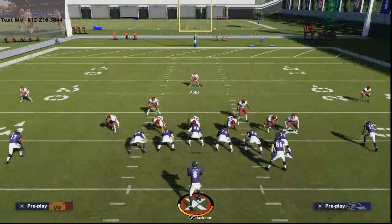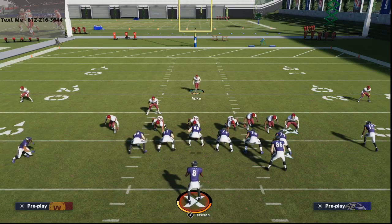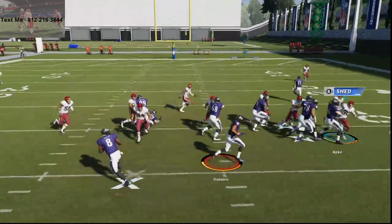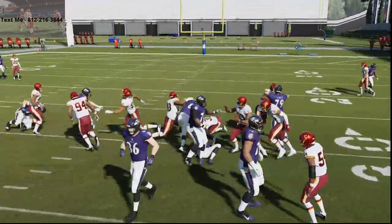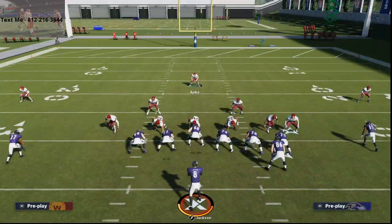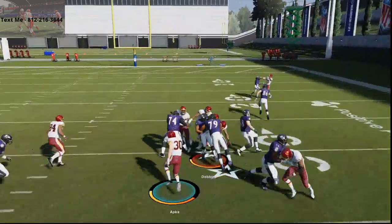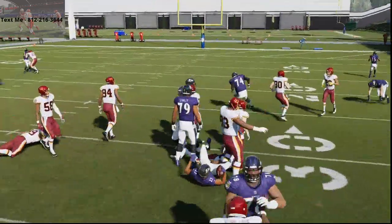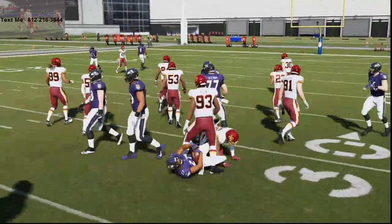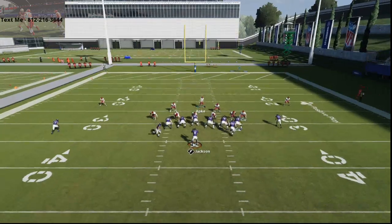One other thing you can do if you know they're running jet sweep: you could just come around like this right here and just protect the edge. So when you're running down with your user and you see, 'oh, it's jet sweep because he snapped the ball faster' — just swing wide. If you just swing wide, this thing is boxed. It's completely stopped, completely shut down. There's really nothing in my opinion that your opponent can do because they can't audible once they're in this.